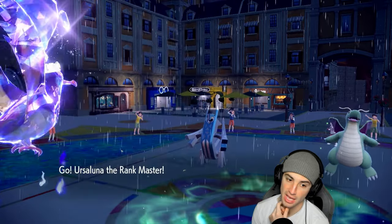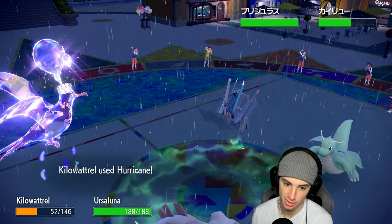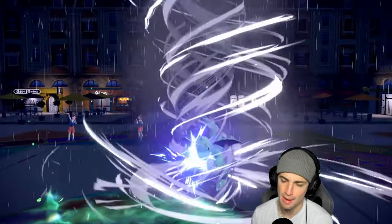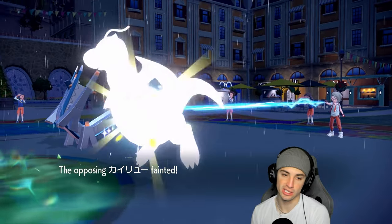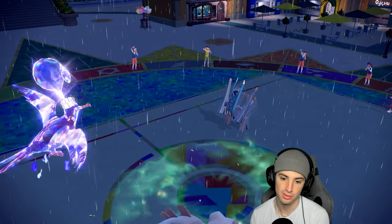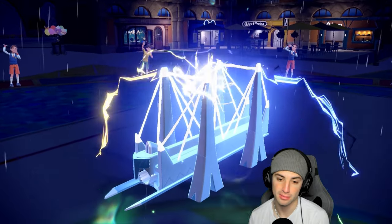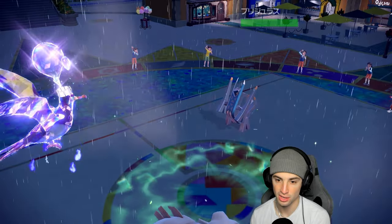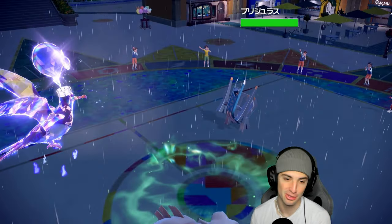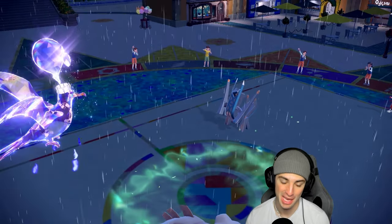Chances are they're just going to go for an Electro Shot to take out Kilowattrel. If this goes into the Ursaluna slot that'd be big time news. Sneasler needed to swap — minus two on Attack, minus one on defenses. Hurricane launched, plus four, bye bye Dragonite. That Ghost Tera on Kilowattrel was insanely huge — this thing should have been dead. Oh, they went into Ursaluna! We'd love it — that's going to be game!